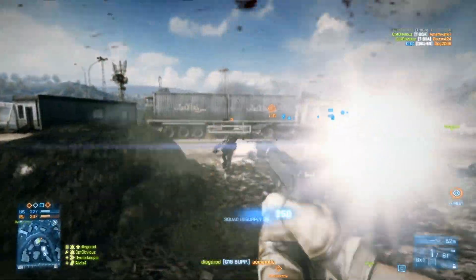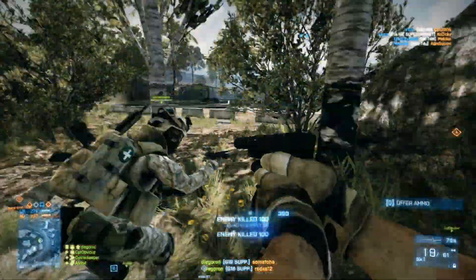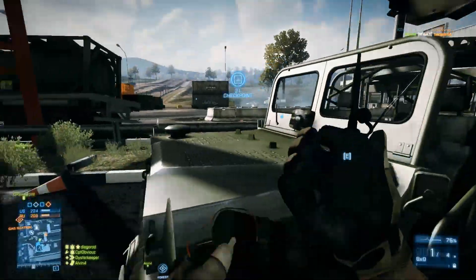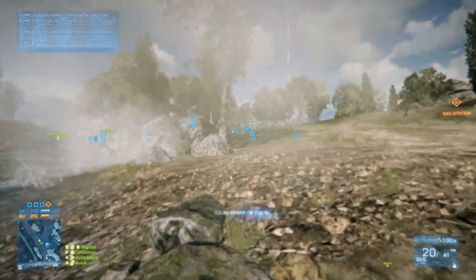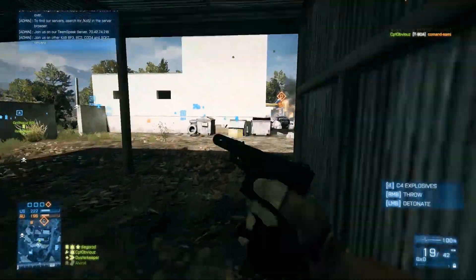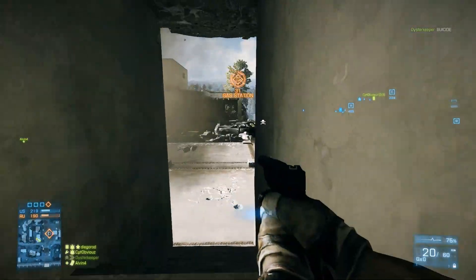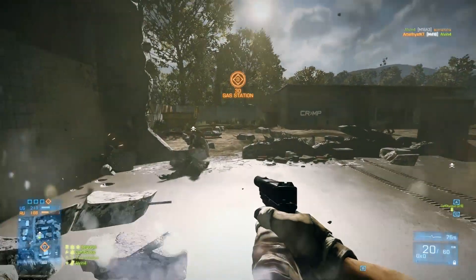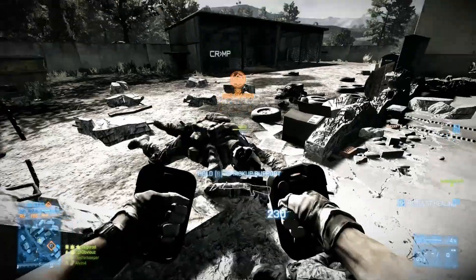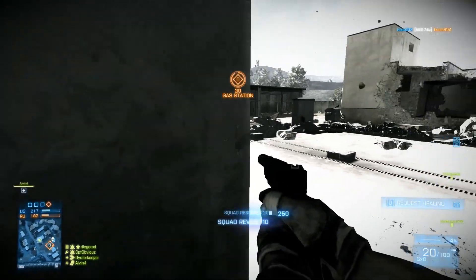Here's a great benefit of using the pistol, especially a G18 which shoots really quickly — you can suppress people, but they can't suppress you. The only suppression effect you get is the blurriness; your accuracy stays the same with pistols. So that helped me out quite a bit in close encounters. But for the most part, I always played it safe. I always kept an eye out for the mini-map. Every time somebody died, I paid attention to where they died and where the person that shot them is, so that I can go there and kill them.